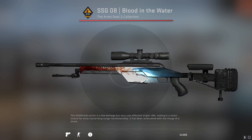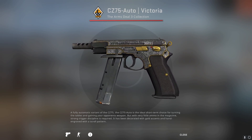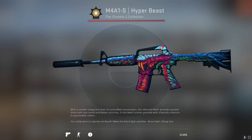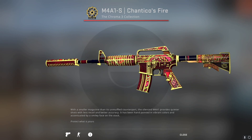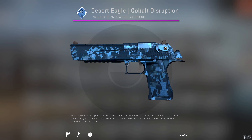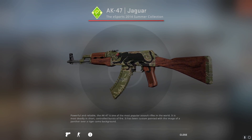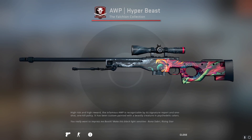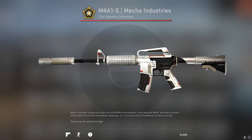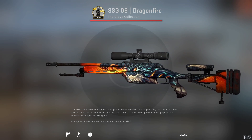For the Arms Deal 2 collection, the SSG-08 Blood in the Water is the best. For Arms Deal 3, the CZ-75 Auto Victoria. In the Chroma collection, the M4A4 Dragon King. The M4A1-S Hyper Beast is the best in the Chroma 2 collection, and the M4A1-S Chantico's Fire is the best in Chroma 3. The best skin in the Esports 2013 collection is the AK-47 Red Lemonade. The Desert Eagle Cobalt Disruption is best in Esports 2013 Winter. For Esports 2014 Summer, the AK-47 Jaguar. The AWP Hyper Beast is the best in the Falchion collection. The M4A1-S Mecha Industries is the best in the Gamma collection. For Gamma 2, the AK-47 Neon Revolution. In the Glove collection, the SSG-08 Dragonfire is the best.